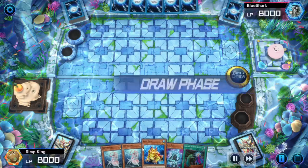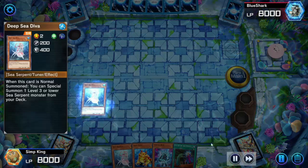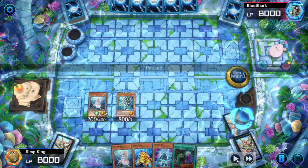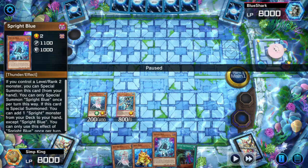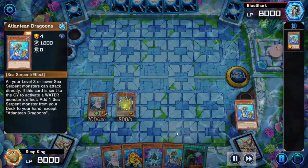Welcome to another video. Today we are playing Mermail and Atlantean Sprites and this deck is completely broken — I'm going to show you why. Our opponent does not seem to be able to stop us, so we're just going to go into plays. We have Sprite Blue in hand to extend. Let's just show off how destructive this is going to be.